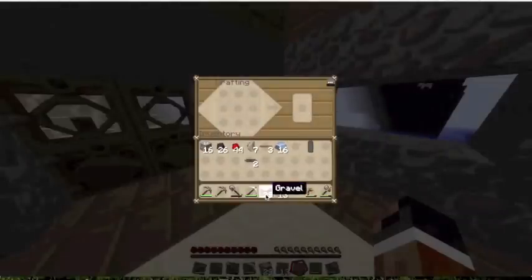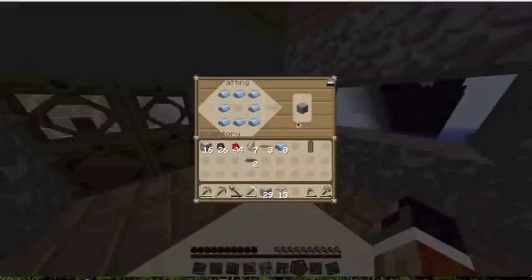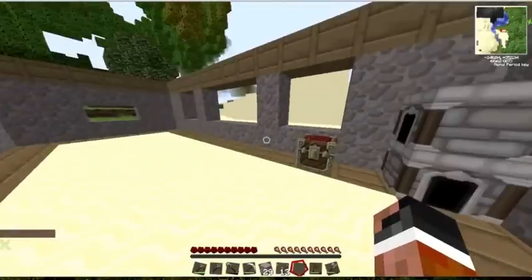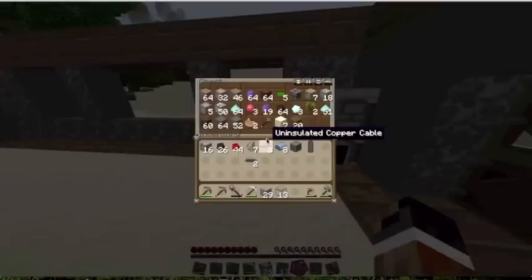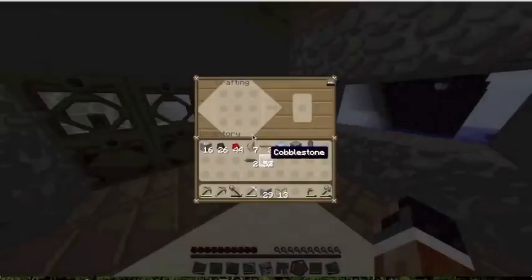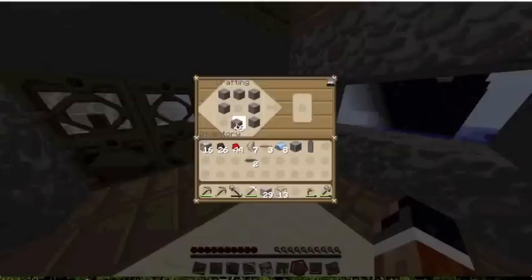We also need the machine block, which uses the same recipe as a furnace but with refined iron. And we will also need a normal furnace.